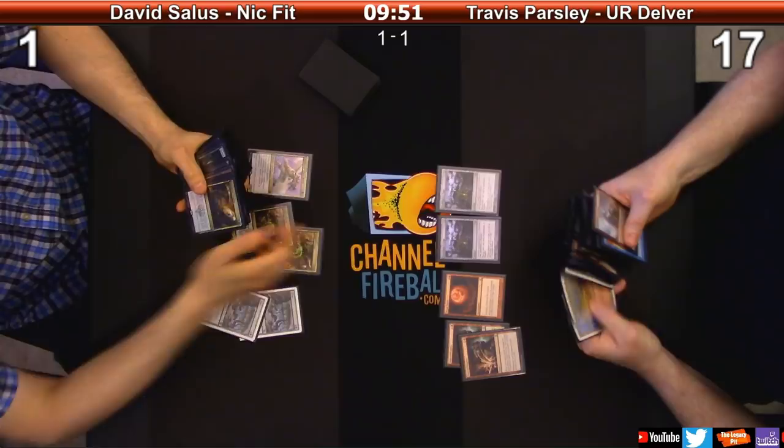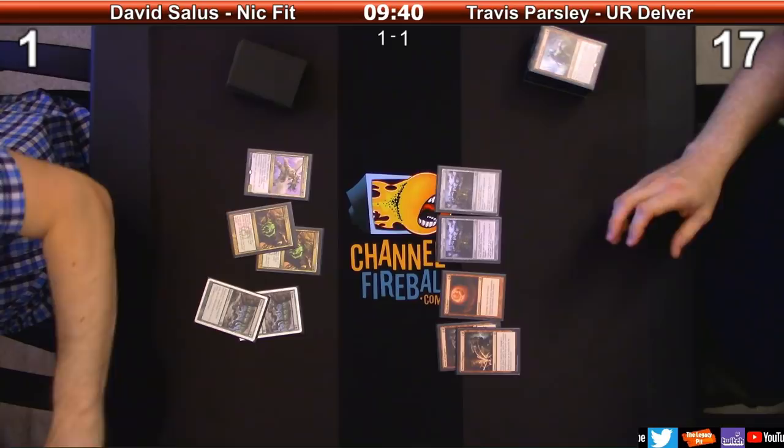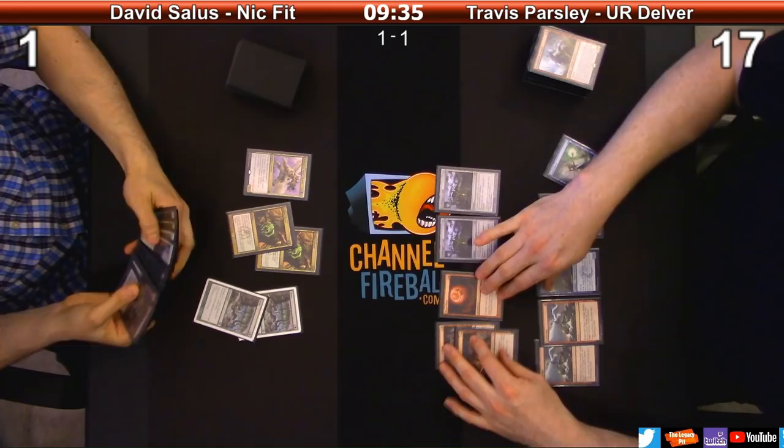Grafdigger's Cage is only semi-good because I can still put him back in my hand. I don't think I would have brought Cage in - Cage does hurt, but it's not that good. Plus you can't also use Dreadhorde Arcanist. Maybe I should have left in the Spell Pierces just to deal with the Pernicious Deeds and Green Sun's Zenith.